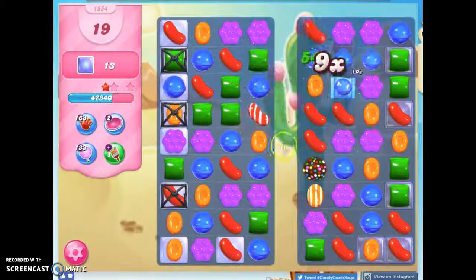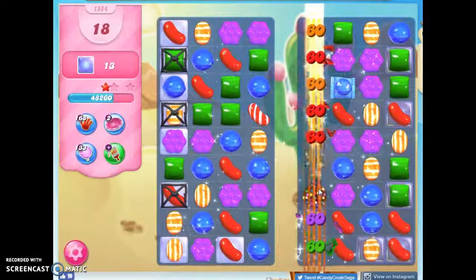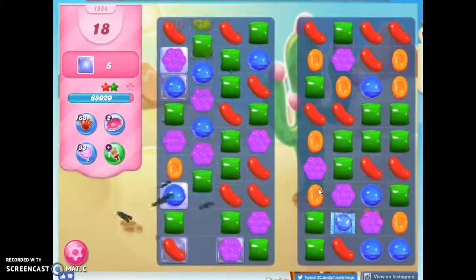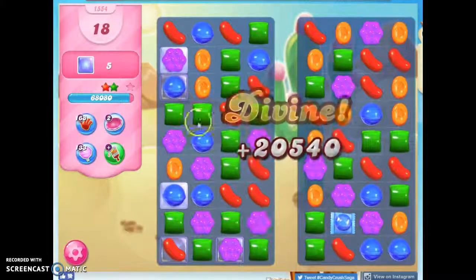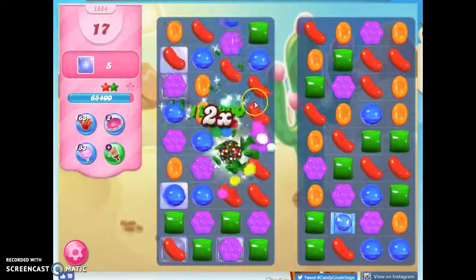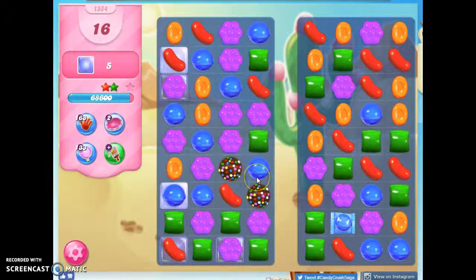So I got a color bomb stripe together, and that set me up with another color bomb stripe. I'm going to go ahead and take it. This is just my second playthrough — this one's much luckier than the first one. Color bombs begin to get combos and other specials, so I'm making more color bombs.